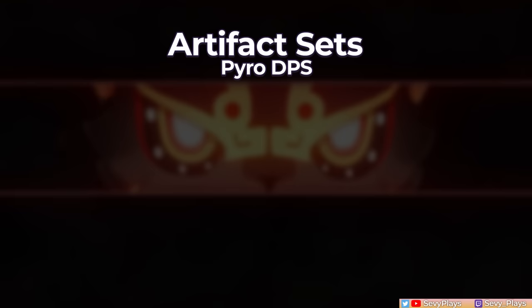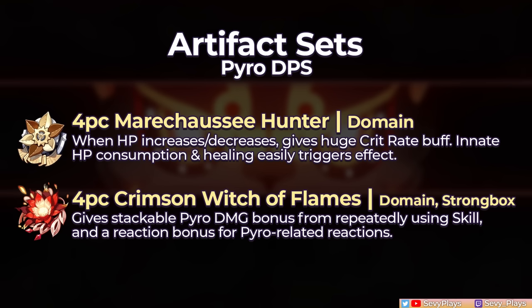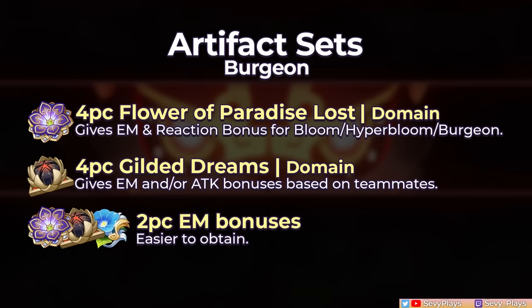For an easier and flexible build, you can go for two-piece combos of Crimson Witch for Pyro damage, attack, or EM sets — choose the pieces that give the right main stats and good substats. For full sets, four-piece Marechaussee Hunter and Crimson Witch of Flames are his top options. He can naturally consume and heal his own HP, so he easily triggers Marechaussee's four-piece effect by himself, though be careful of overcapping crit rate if used with a crit rate weapon or at C6. Since he repeatedly uses his skill, he can also stack the Crimson Witch's four-piece effect. Another good four-piece alternative is Gilded Dreams for its EM and attack bonuses in a reaction team. Four-piece Vermillion Hereafter can also work since he wants to use his burst at the start of combos and can decrease his own HP to stack more attack, but stacking can be a bit slow relying only on his skill plunging attacks. For a Burgeon build, the usual EM-focused sets apply — four-piece Flower of Paradise Lost and Gilded Dreams offer high potential, but two-piece EM set combos with really good substats can provide close to similar performance.